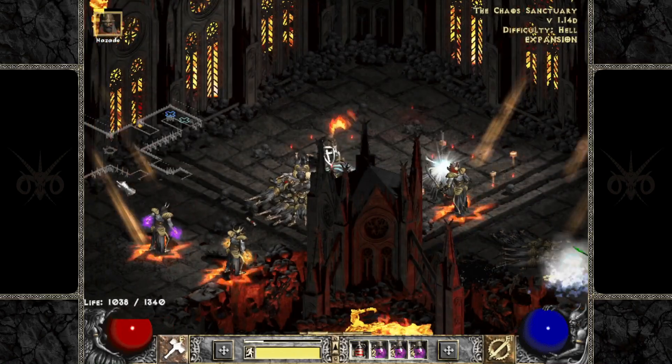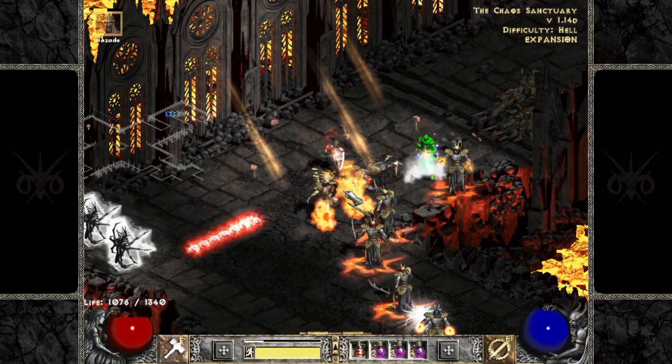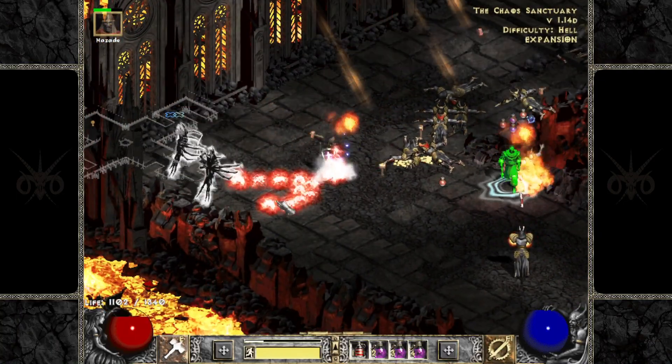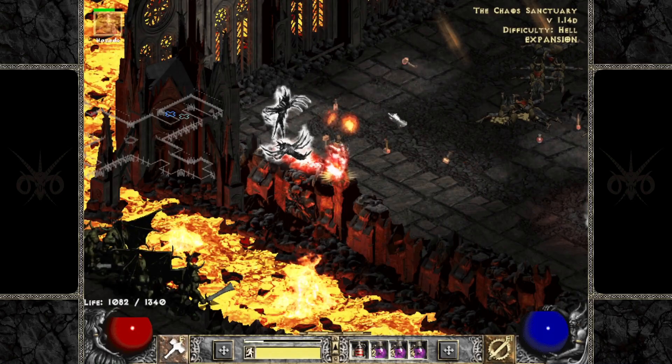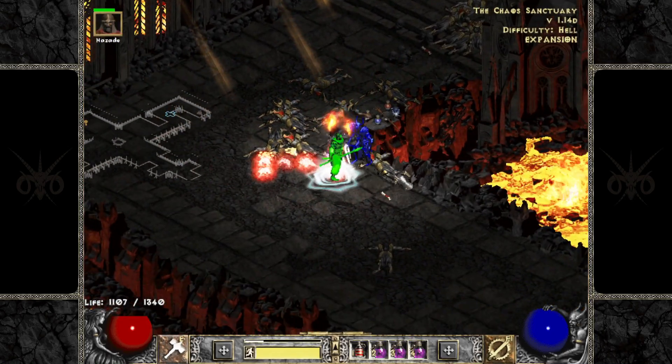Number 1. Probably the most well-known is that Concentration boosts Blessed Hammer damage, but only at half the rate. So if you have a 200% Concentration, it only boosts Blessed Hammer by 100%. This is the only aura that can do this for Blessed Hammer, so you should probably use it.